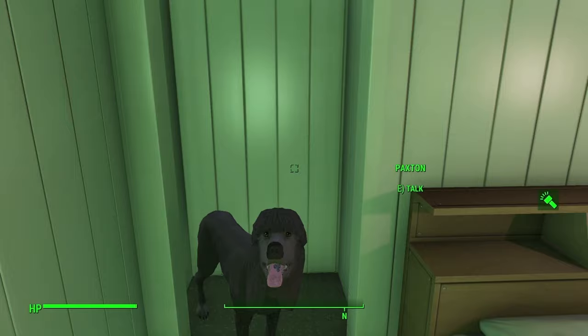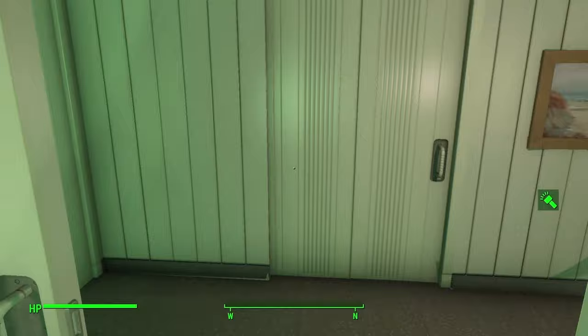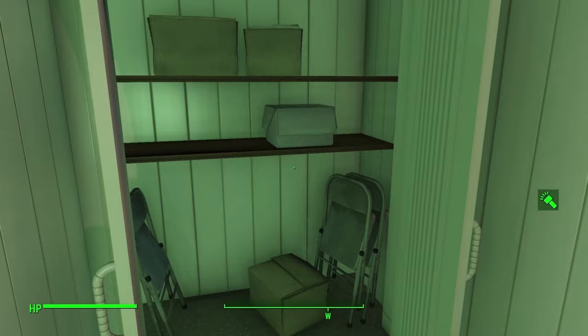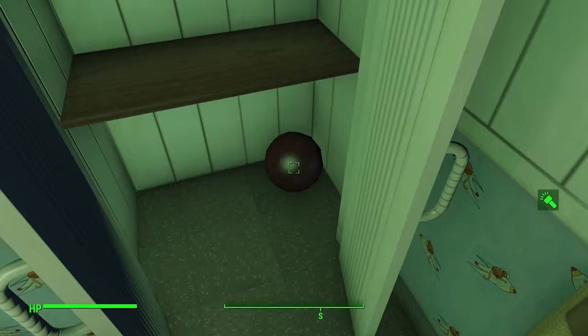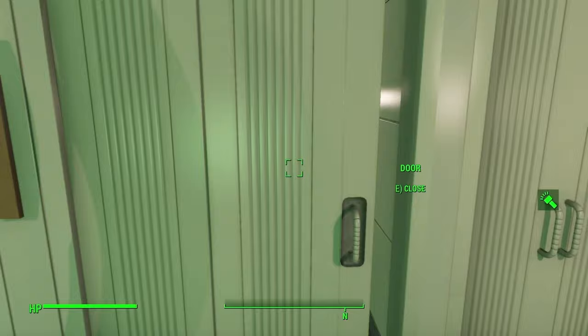There's no door to go back — this is just the Sole Survivor's room recreated. It's the whole house layout. Sean's room — without the crib, of course. I cannot get past the steam simulation — of course, it's a simulation.